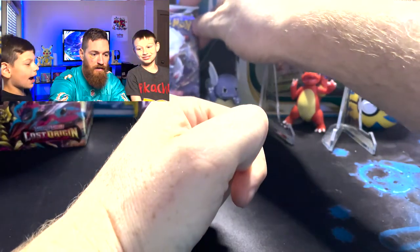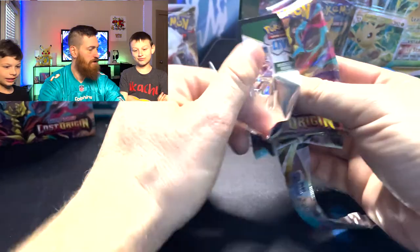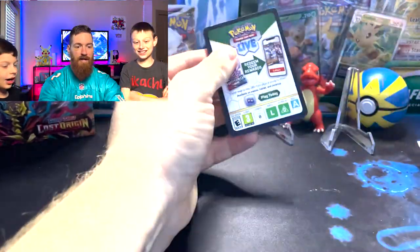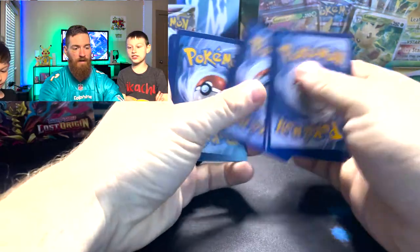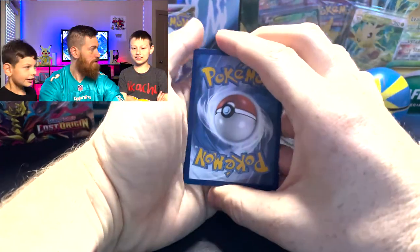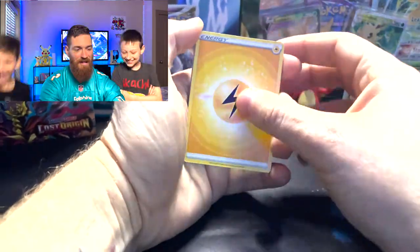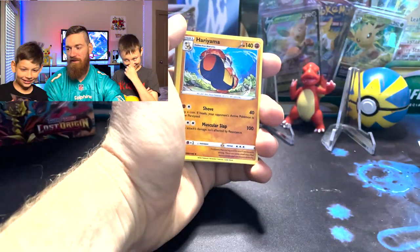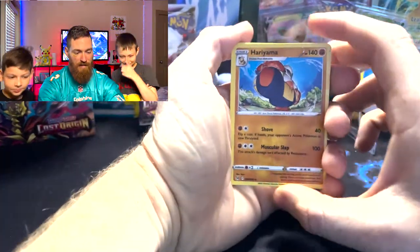We all got the same pack. Let's take a look at the first pack real quick. Of course we're gonna do the card trick — do you want to guess the energy today? Yes! All right. Electric. Okay so you said electric. What do you think? Psychic. I'm gonna go fighting. I'm gonna have you hold out the energy card and we'll keep track of the ones we get right. All right let's jump into it.